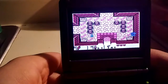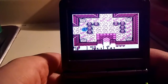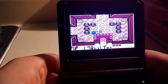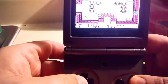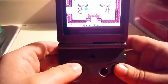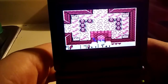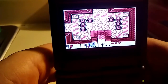Now there are two Links on screen! If only that slash really worked — it went all over the screen. As you can see, pushing up and back at the same time triggers it.